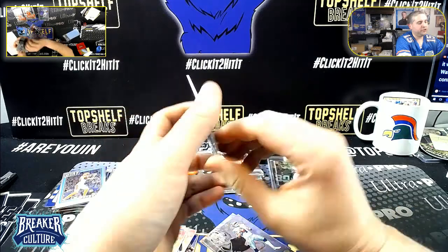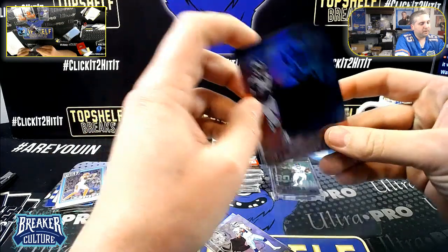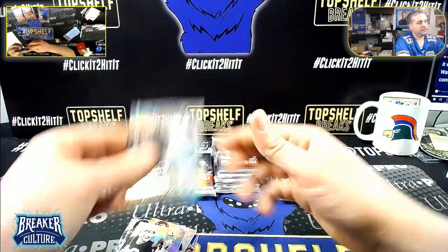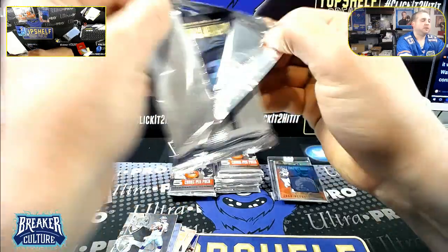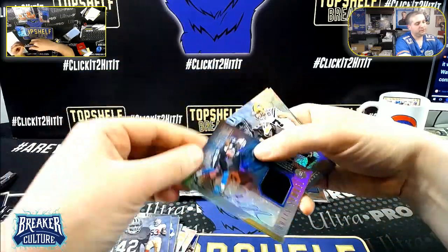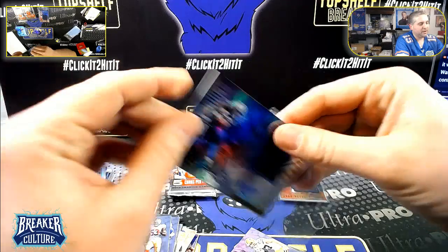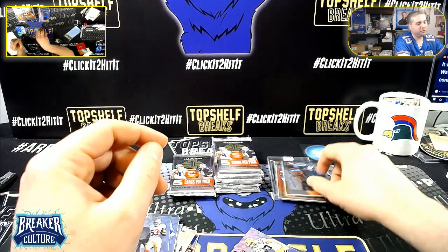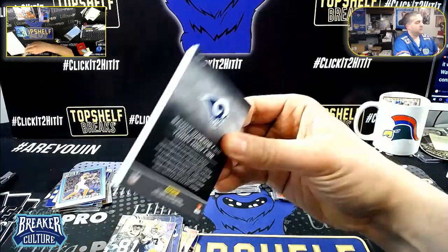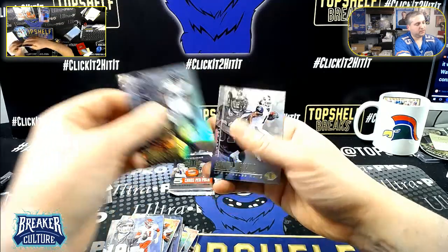There's our first one - it is a Josh Reynolds jumbo patch for the Rams, Mark again. That is not numbered - there's a patch for Josh Reynolds. There's our first hit - it is a Panther, it is Curtis Samuel. Wrong Panther, Mark again. You buy a bunch of spots, you get a bunch of hits, and you bought enough to get your Mitch, so right now anything else is gravy. Jamie Collins, there is a Gary Conley rookie, Suggs, Sammy Watkins. Sammy Watkins had an up-and-down year - he was not a great fantasy start, that is for sure.